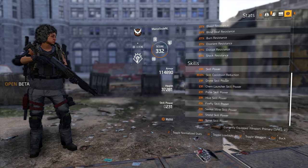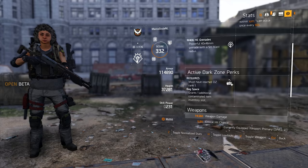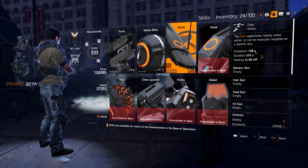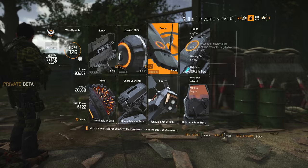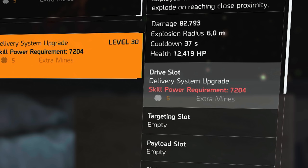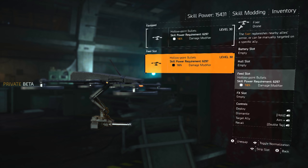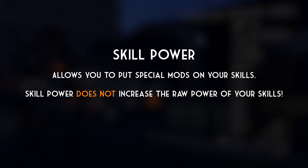There are also stat rolls that affect your skills: skill power and skill cooldown reduction. To clear up confusion — yes, we had skill power in Division 1, but it doesn't work the same way. In Division 1, skill power increased the raw strength of your skills. In Division 2, it doesn't do that anymore. Instead, you need skill power to unlock specific mods for your skills. When grinding and getting gear, skill mods will drop — things like more seeker mines or more drone damage — but they won't be active unless you meet a certain skill power threshold. That's basically why some builds want skill power.